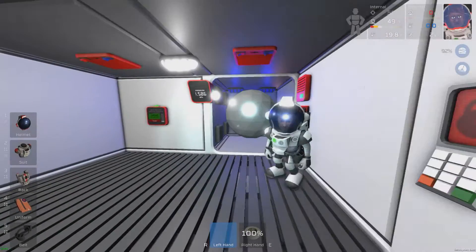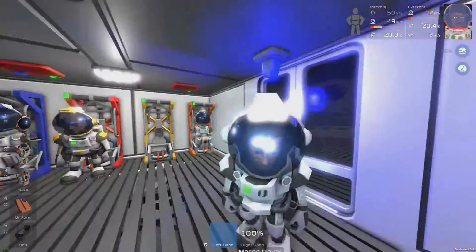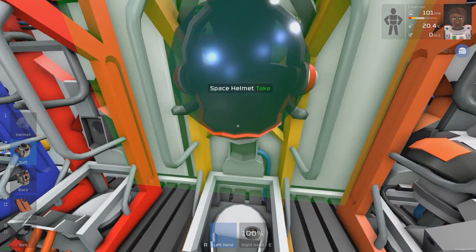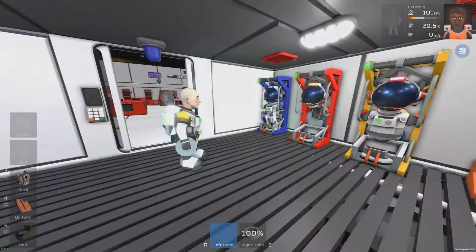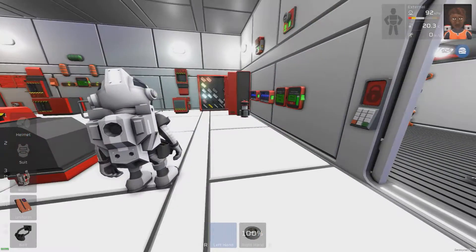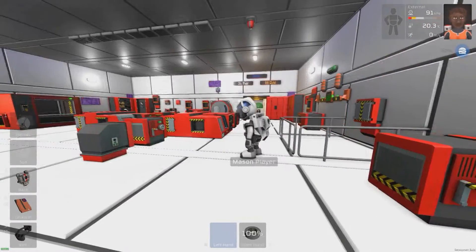Since my last video, this airlock has been completely redesigned. It goes into a tank now and has four vents, and we've got four suit storages. So if you guys would like to hang up your suits once this pressurizes, you are more than welcome to. We're pressurized now — nice. I'll be turning lights on and off as we go, so hopefully the frames don't drop too bad. This really is a very nice design altogether.